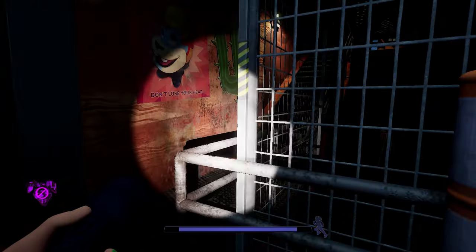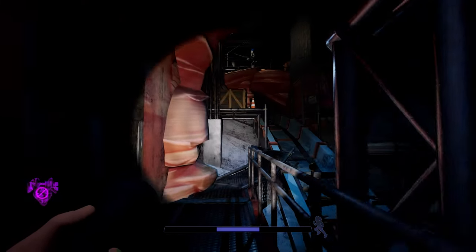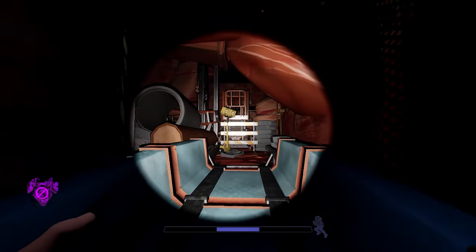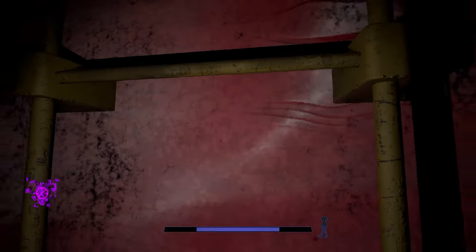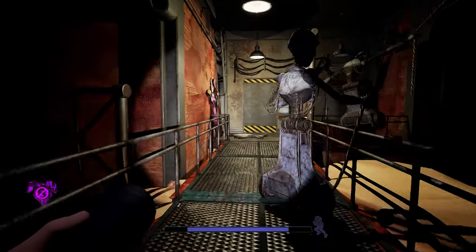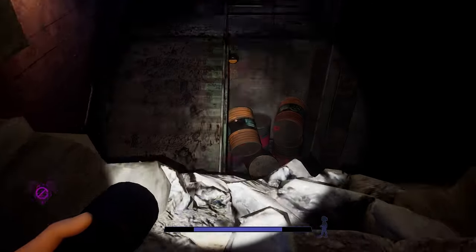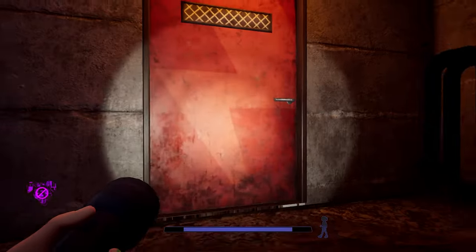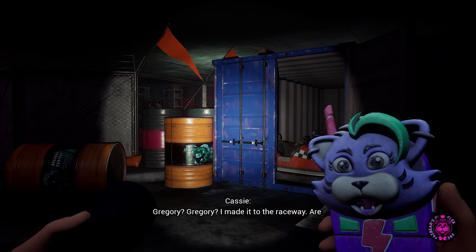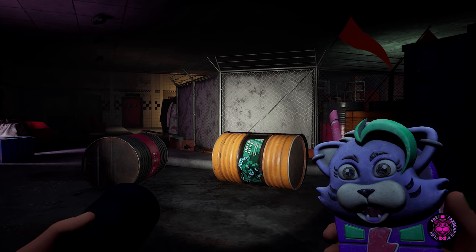Now we can continue up these stairs — there may be a little lag because it's loading a new area — and then go up this ladder. Up the ladder, we can go down the walkway and go through this door, jump down this broken wall, enter this door, and now we are at the raceway. So that brings us to the end of this chapter. I hope this guide has helped you out. Thanks for watching and stay tuned for more videos.